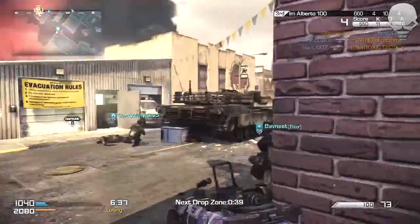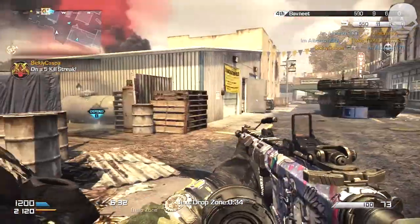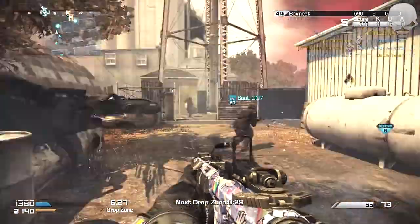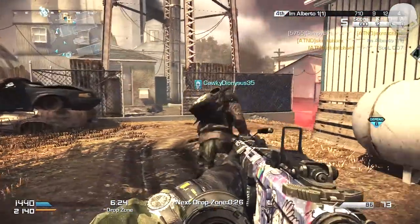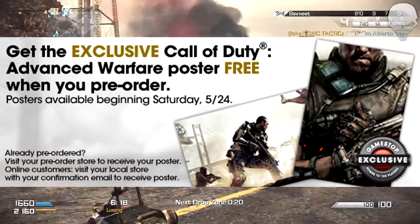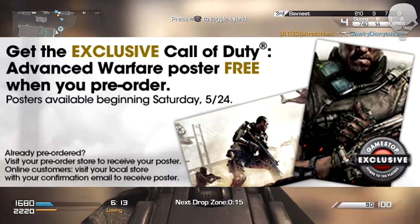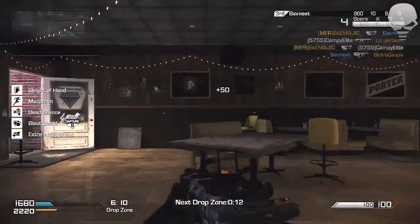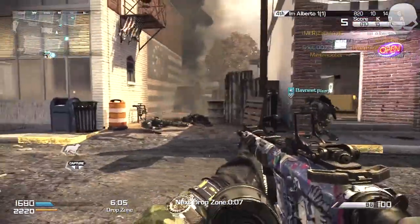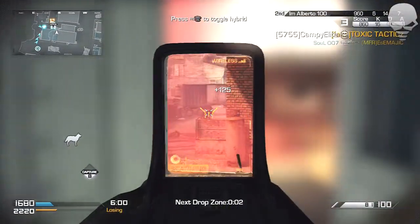When they say GameStop US exclusive, I'm pretty sure that GAME UK or whatever it's called over there is going to have this bonus too. If not, I don't know when to update you guys on when you're going to get this if you're in the UK. The poster is amazing — it's pretty much like this image right here. I'll show you guys: it's the Golden Gate Bridge scene, pretty much what's going to be on the cover of the game. There's a guy who looks to be the main character holding what looks like a pistol, and he has on the exoskeleton.